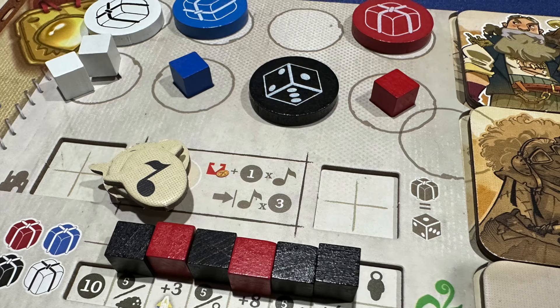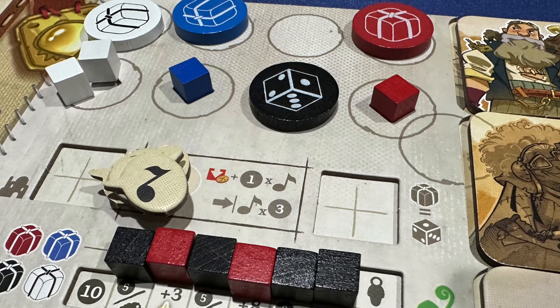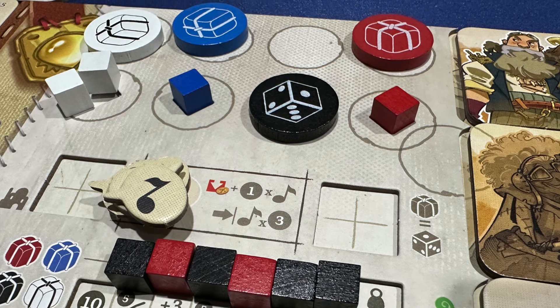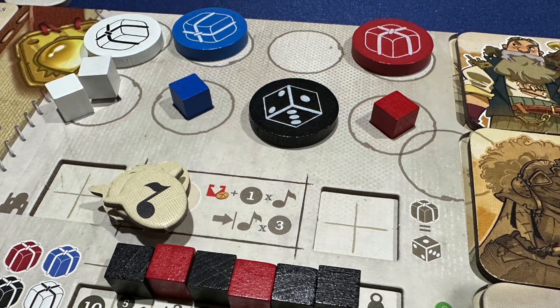The real trick of the game is that picking up basic goods both locks use of that color action token and takes up an action slot — because your worm's only got so much real estate and packing it up weighs it down.